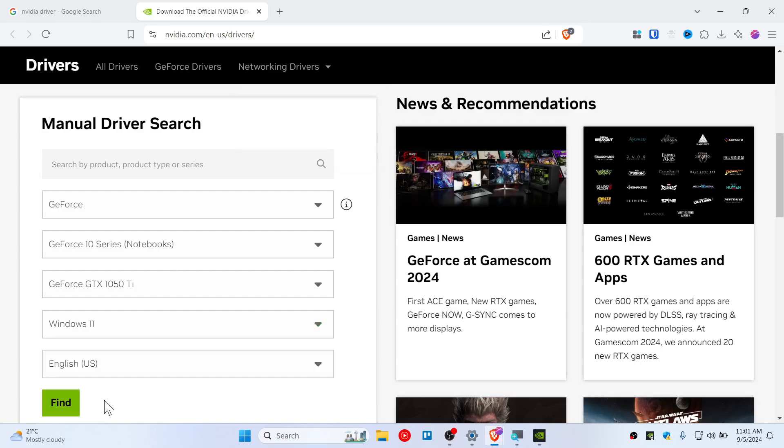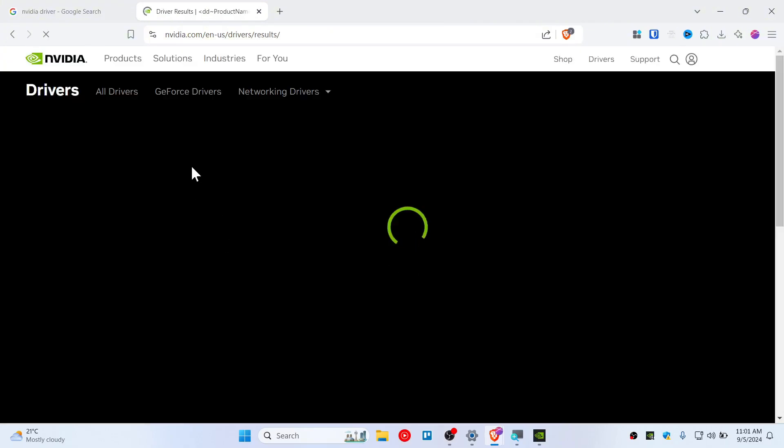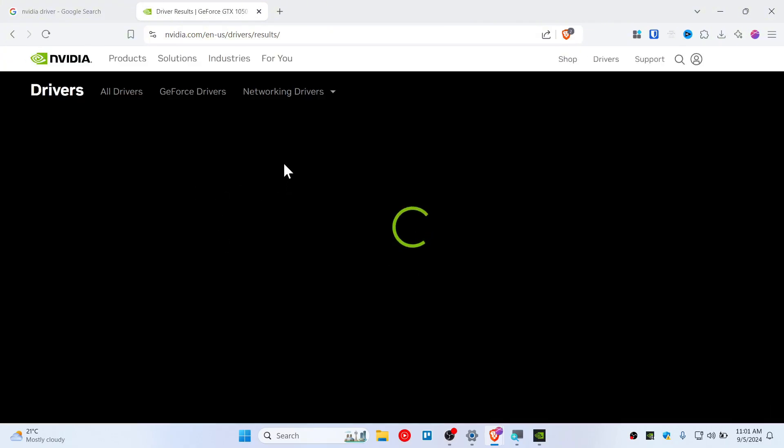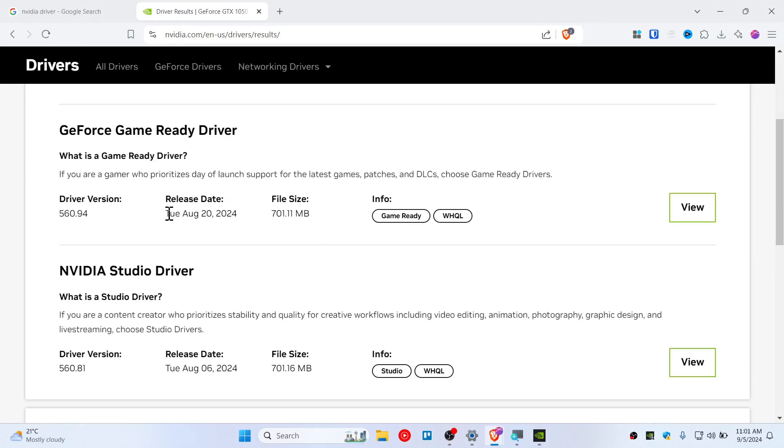I am running Windows 11, so choose Windows 11. If you are using Windows 10, find the appropriate option. Nvidia will search for the latest updated graphics driver for your video card — the latest release is about 700 megabytes.